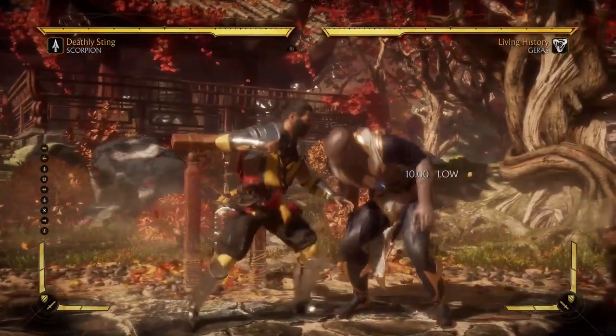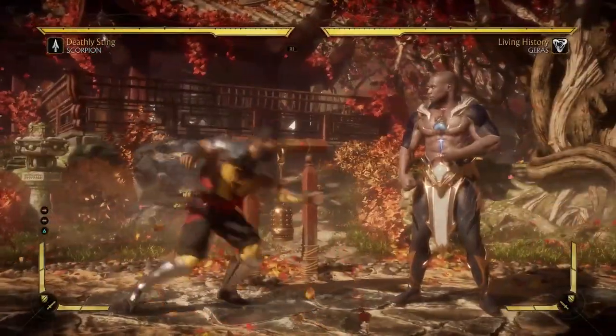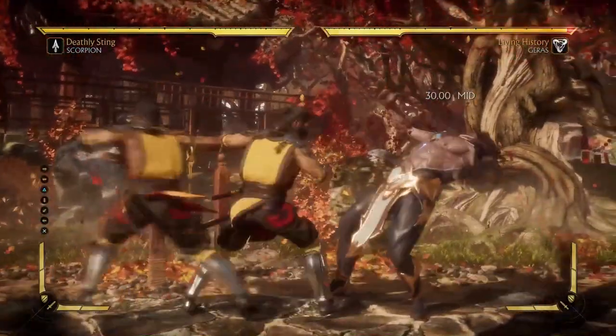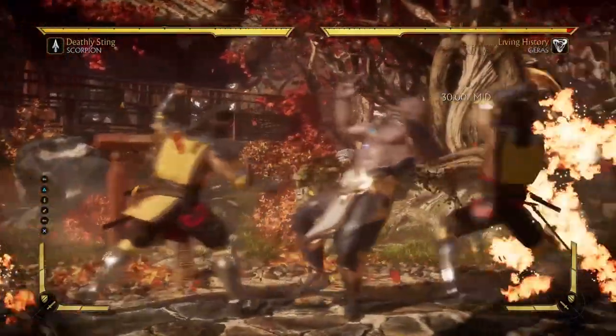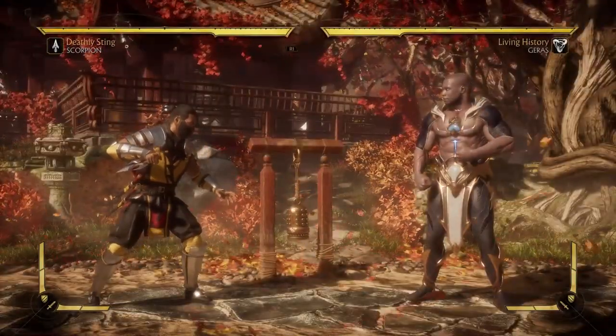He does have some other good pokes — down 3, down 1. Most of his pokes are great. Generally I would avoid the one that ends in an overhead unless you're in the variation with the teleport cancel. Even still, I tend to avoid that move. It does have two hits and ends in an overhead, but it's way too unsafe.